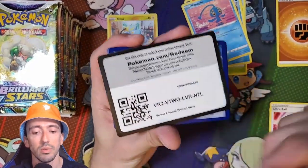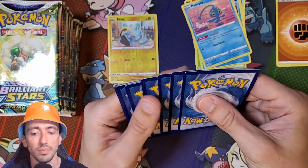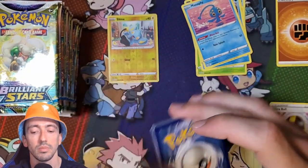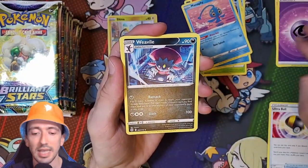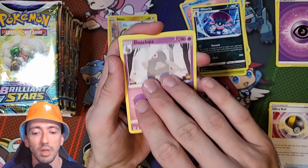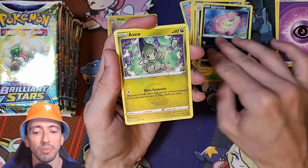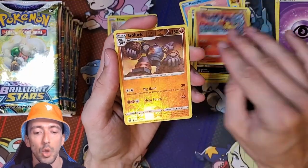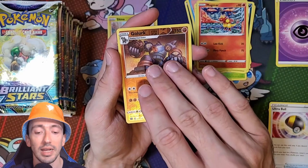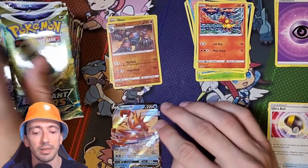And we've got a Black Code. So we've got Psychic Energy, Weevil, Dusclops, Morgrem, Link, Spiritomb, Axu, Impidimp, Magma, Reverse Holo Goalurk and King Levy. That's not too bad.